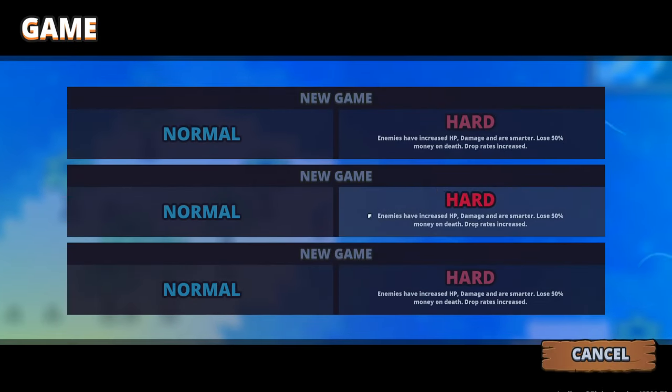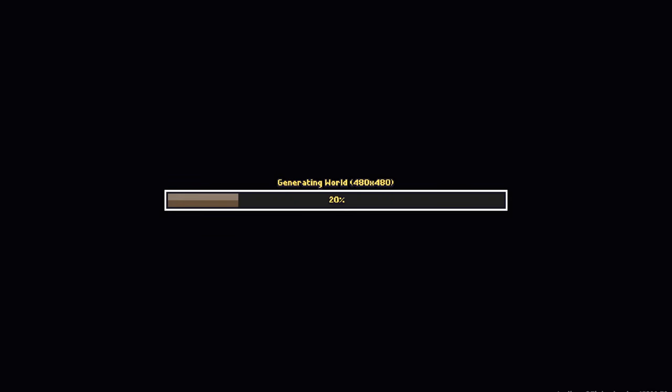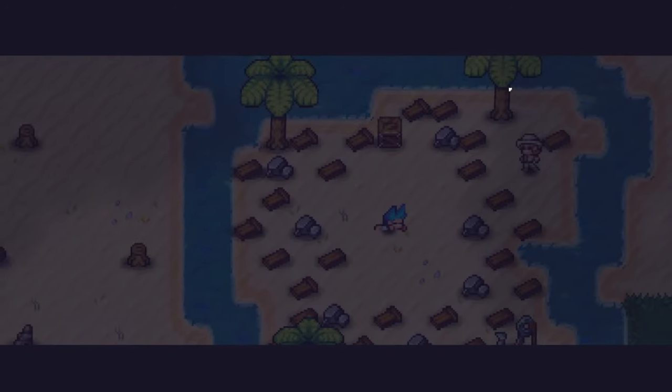So, normal or hard? Enemies have increased HP, damage, and are smarter. Lose 50% money on death. Drop rates increased. We'll just start off with normal, though, just to get the hang of it and see how things go.